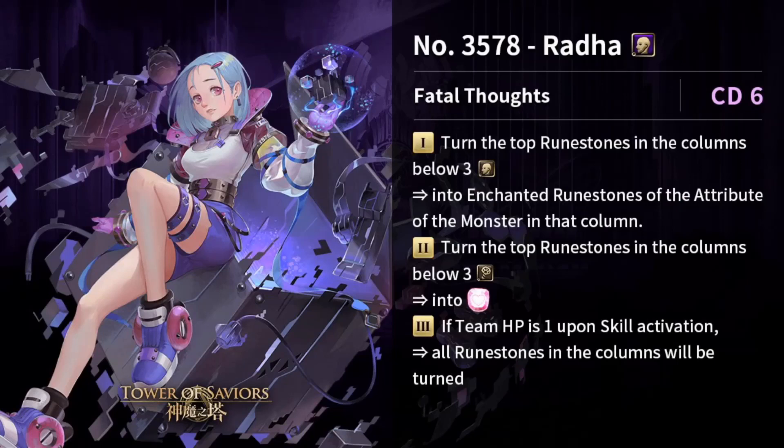Last is Redha, also at CD6. This entire series has very low cooldowns — maximum around seven, which is decent. Number one: turn the top runestone in columns below three humans into enchanted runestones of that monster's attribute — so one rune per card. Number two: same but below three makinas into enchanted heart runes. If team HP is one upon activation, you turn the entire column instead, which is very niche.